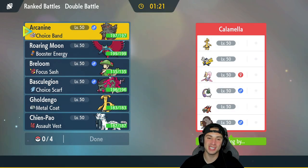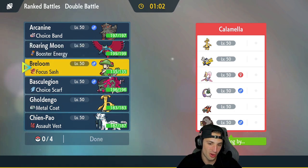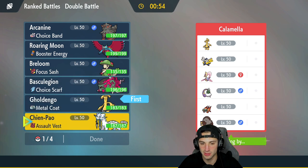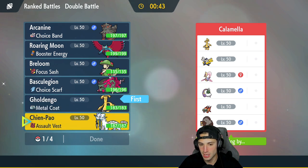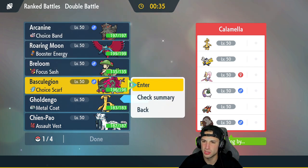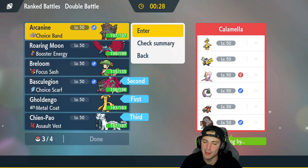Final match: the opponent has Ursaluna, Chien-Pao — a great combo — alongside Gholdengo, Iron Hands, Chi-Yu, and Tornadus. I definitely want to bring Breloom again, but Spore is awesome. I could lead Gholdengo and set up Nasty Plot. I think Gholdengo and Roaring Moon to lead, with Breloom and Arcanine in the back — but actually I'm leaning toward Gholdengo and Basculegion double Ghost lead, with Chien-Pao and Arcanine in back.